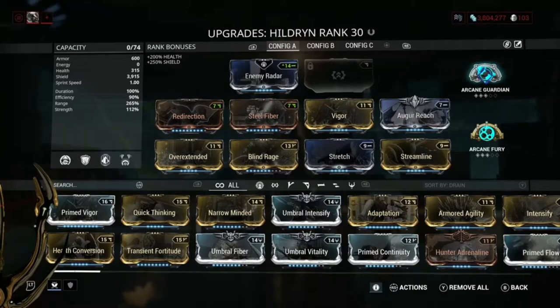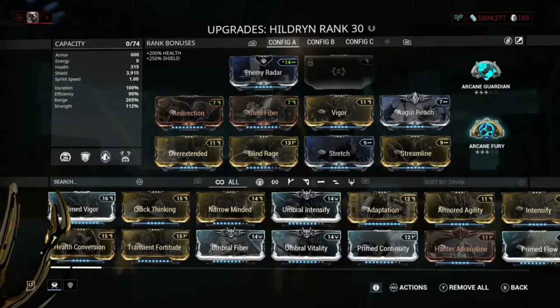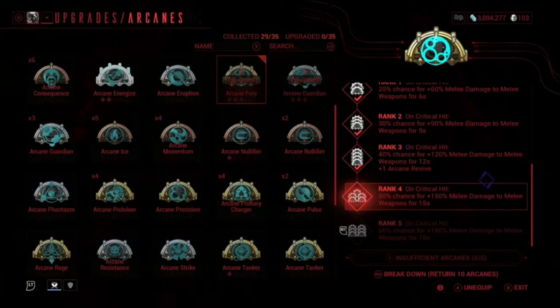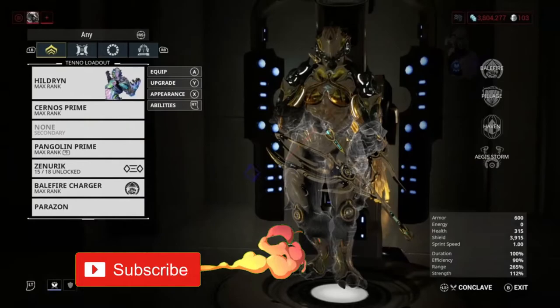My Arcane Guardian is at rank 3, giving 600 armor — so that puts me at 1,200 armor total. I also use Arcane Fury because I always use melee. Arcane Fury has a 50% chance to grant 150% melee damage on critical hit, and if you're using melee you're mainly going to be critting all the time — for example, my Pangolin Prime has a 91% crit chance, so I'm critting constantly.